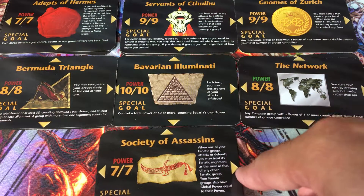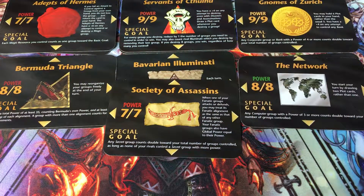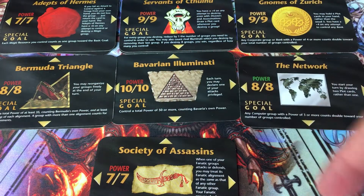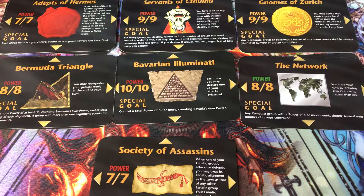So let's look at some of these goals. The Assassins — Secret Society of Assassins — any secret group counts double towards your total number of groups controlled, as long as none of your rivals control a secret group with more power. So the object here is to control groups, and let's go to my stack of cards that were secret.